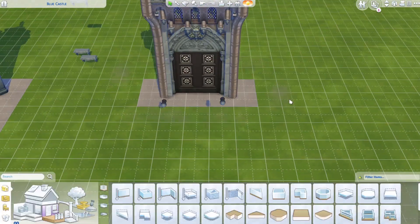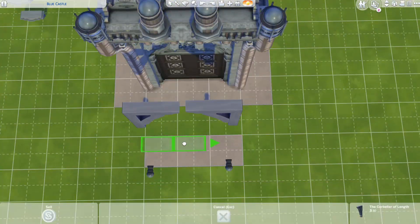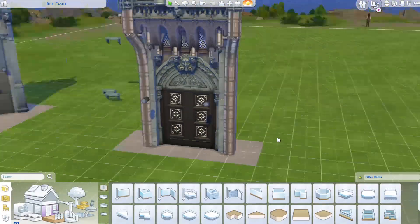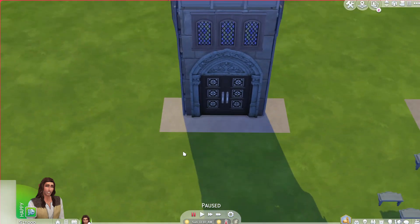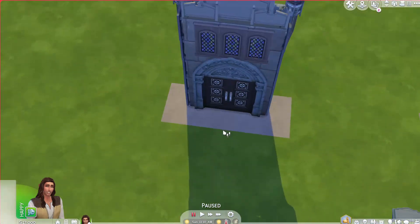These curved wall things — if you turn them sideways they make really beautiful looking arch designs for your buildings, and you don't have to use tool mod to place them, you just have to temporarily delete the walls. But I did use tool mod because it was quicker and I could pull them out to the desired position a lot easier than alt placing.